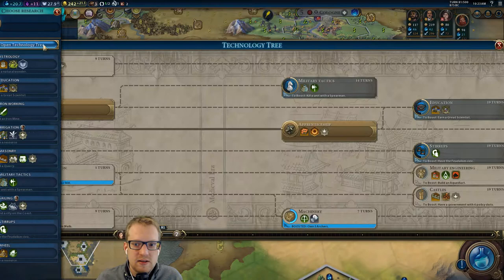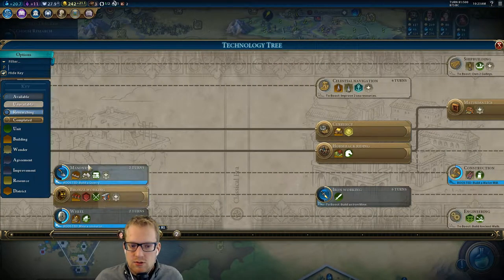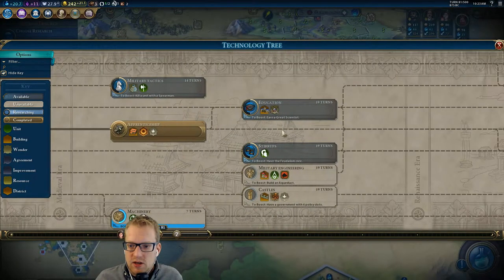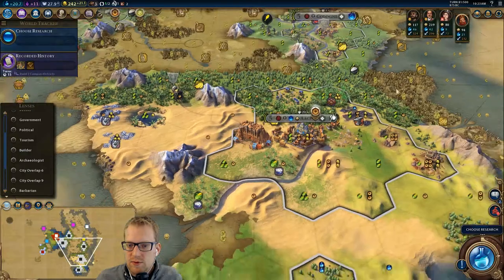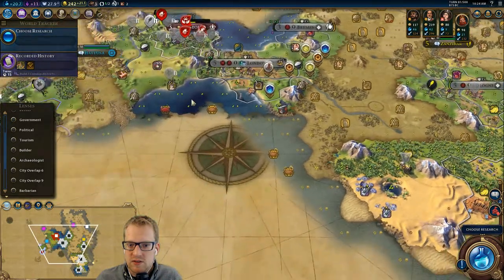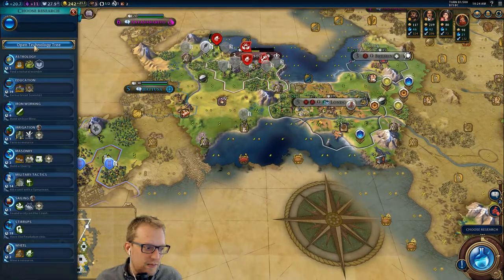Capital is nuts — our capital can literally crank out anything we need. Obviously getting education is good, but we mostly need to expand and plop down campus districts first. So rushing to education at this point doesn't really seem like a good plan.